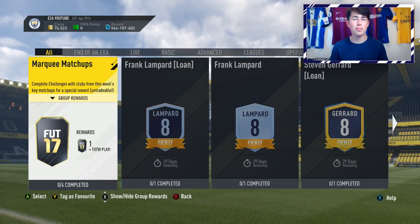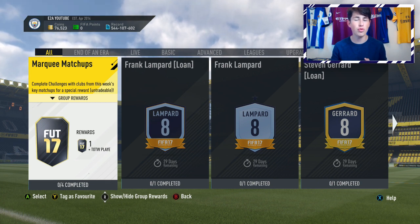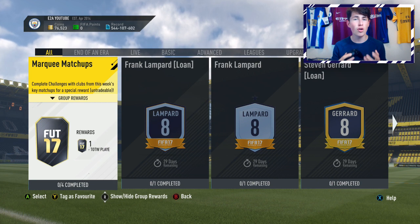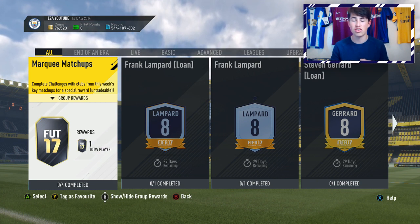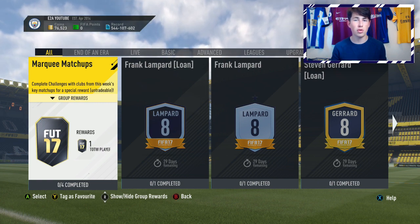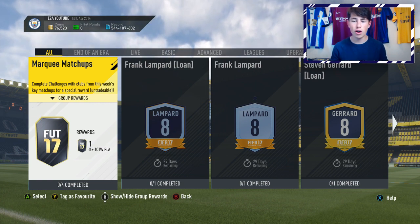Y2W here, and today I'm going to show you guys how to complete the Marquee Matchup Score Builder Challenge, the cheapest and easiest way. It's going to give you four 25k packs and an 84-plus Team of the Week player pack for completing, and it only sets you back around 40,000 coins. So 100,000 coins worth of tradable packs, as well as a Team of the Week pack, is a very good return for quite a cheap SBC.